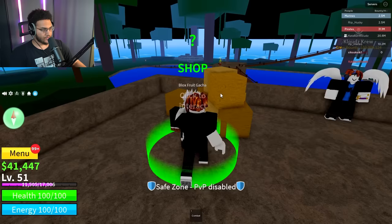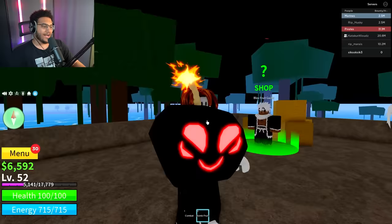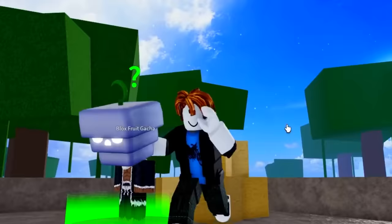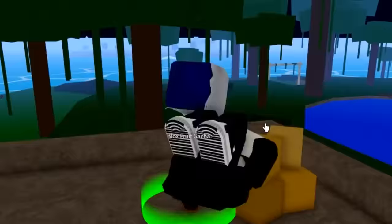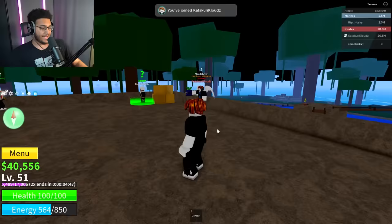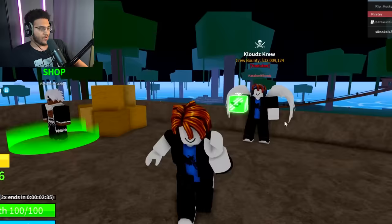Final stretch. Spin 271: another rocket. Spin 272: another spring. Spin 273: bomb. Spin 274: a spin. Quake, flame, spike, rocket, spring, rocket, dark, spin, ghost, bomb, ice, ice, barrier, spin. And now this will be our 290th spin — a barrier. We are now 90% done with the video. We have 10 spins left.